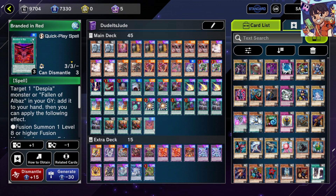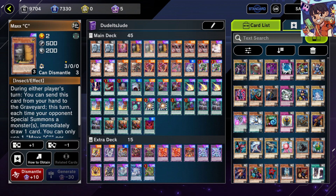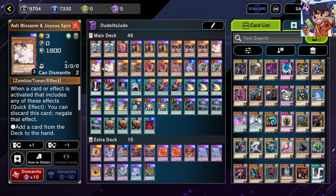For hand traps: three Maxi C to punish decks that special summon a lot — with the meta being mostly Branded and Swordsoul you'll get at least two draws, which is decent. Ash Blossom is a mandatory hand trap that kills a lot of searches and kills Branded Fusion. If you're not running Ash Blossom in your Yu-Gi-Oh deck, you're either playing a control deck or you need to craft it as soon as possible.